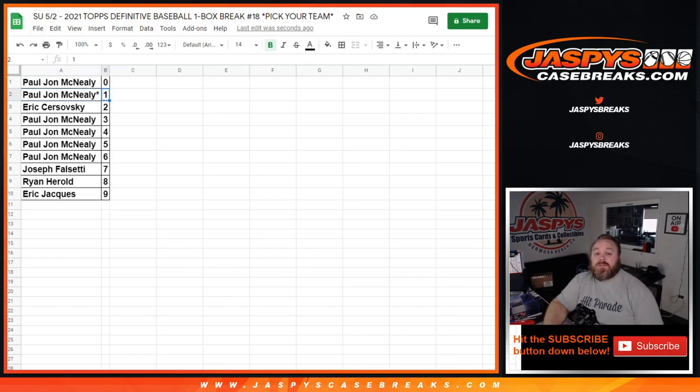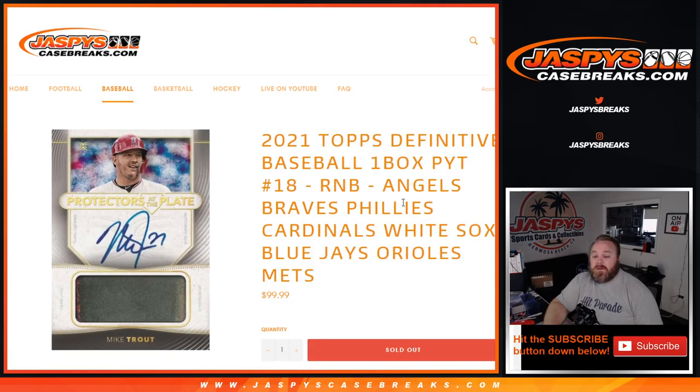That was the random number block randomizer for the Angels, Braves, Phillies, Cardinals, White Sox, Blue Jays, Orioles, and Mets for 2021 Topps Definitive Baseball. One box, pick your team number 18 from JazBeesCaseBreaks.com. The break itself is coming up next. I'm Sean, JazBeesCaseBreaks.com — thanks for hanging out, see you next time.